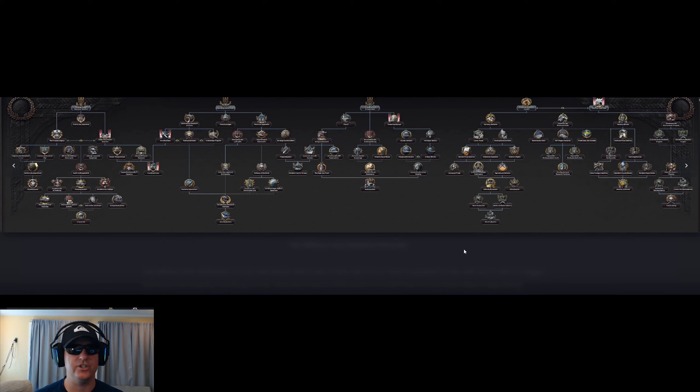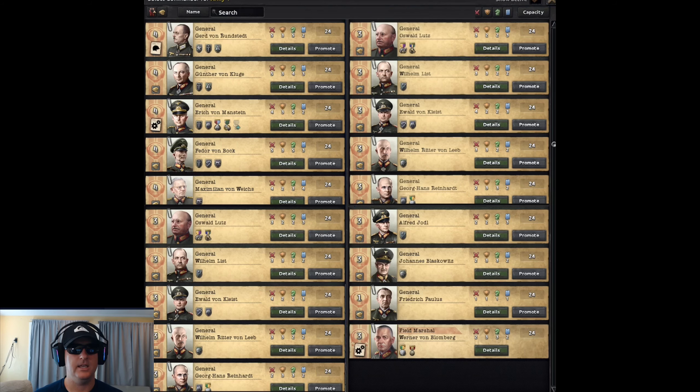Here are the common branches of the focus tree. Starting on the left is the Army branch, then the Air branch, the Navy branch, and then on the far right is the economic branch. Here's a look at the starting Army generals and field marshals as Germany. It looks like they have two new generals: Lutz and Bloomberg.